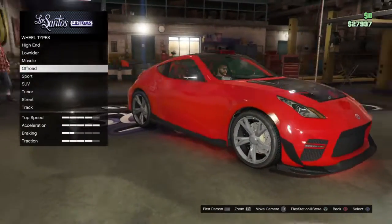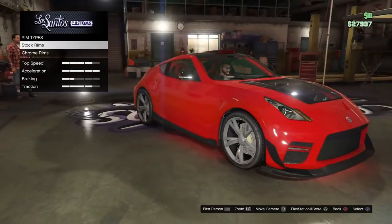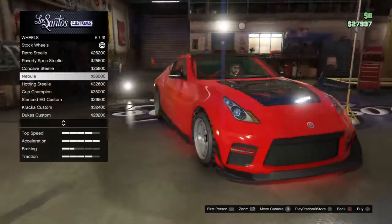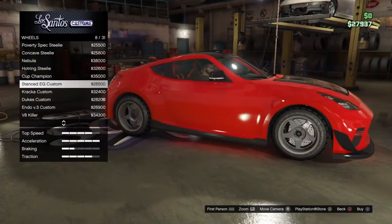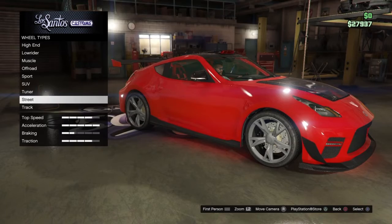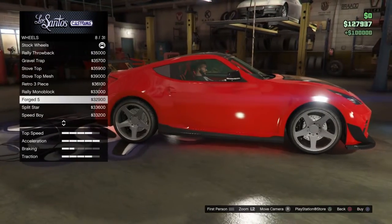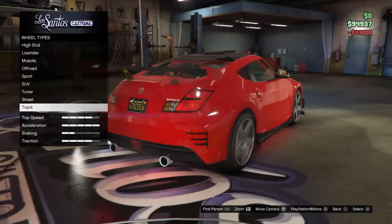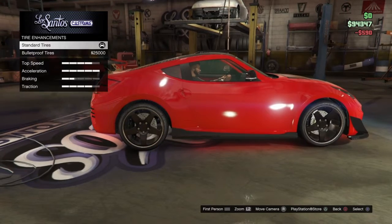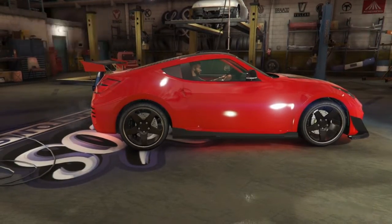Okay, just the wheels left. Let's go for street. I'll come back with some more money because these are expensive. Alright, there we go. Waiting for the money to come through — hopefully. Here's our money. They look pretty close. Black tyres — no, won't do that. Tyre smoke — go for red. And there we go.